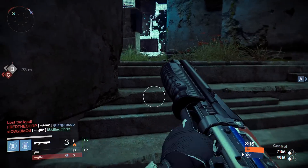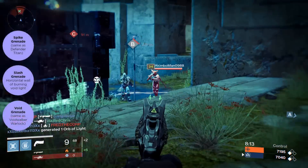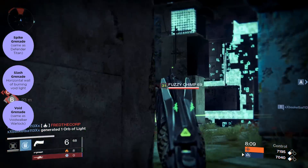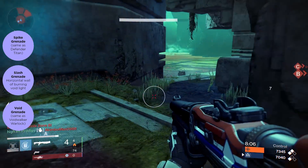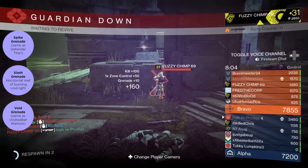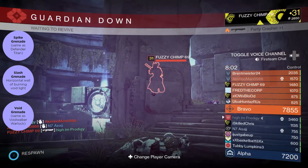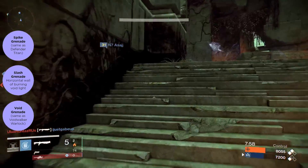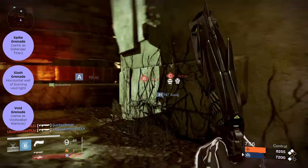Jumping into the new perks for the void hunter, starting with the grenades. The first one we have is spike grenade, and this is very similar to the Titan's void grenade — you throw it, stick it to any surface, and void energy will start emitting from it, doing damage to nearby enemies.